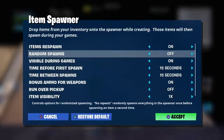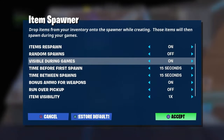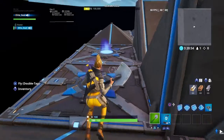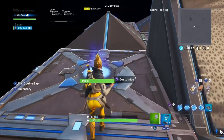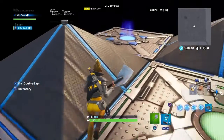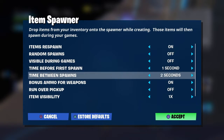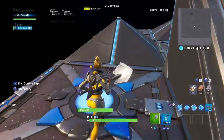Then change the settings on this: go down to off, and then change it to one second. While doing this, make sure you have the square prefab — like if you've seen the pink 1v1 arena. This is in the block, so if you want to make it like I did, make sure you have it directly in the middle of the block. Change all of these to one second.